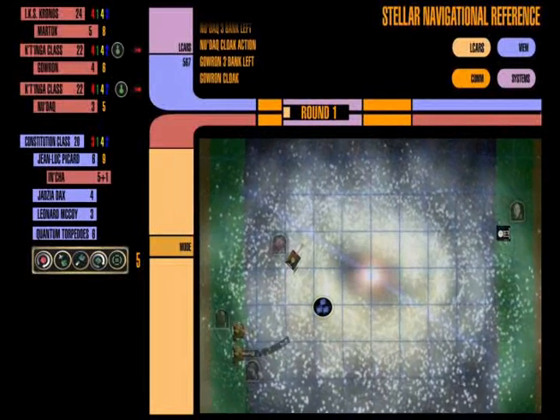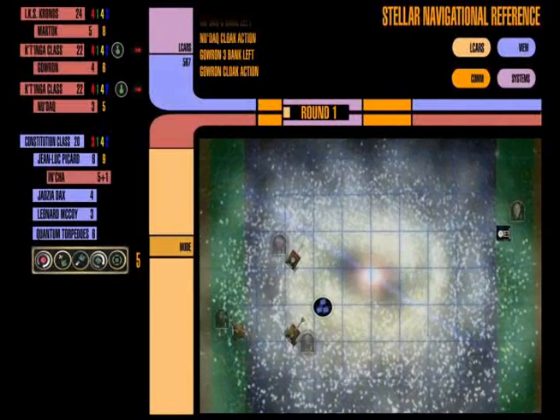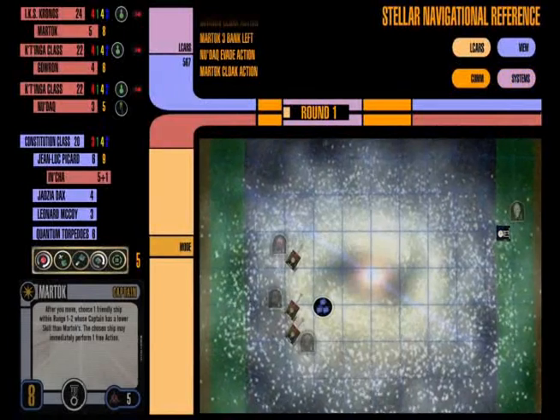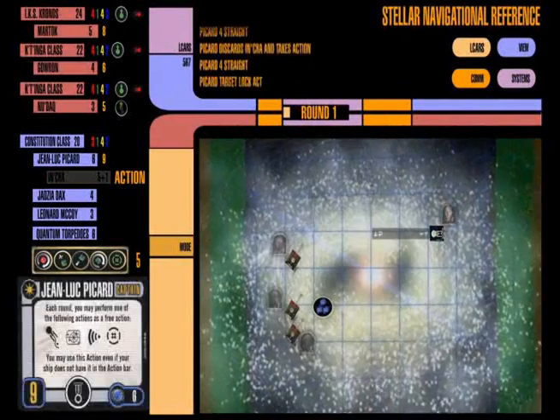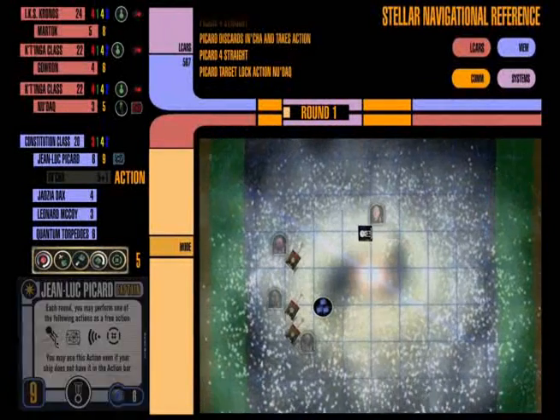Okay, we choose our maneuvers. I'm making all three of my ships bank off to the left, and I'm cloaking everybody. My plan is to move forward four — I'm going to discard Inshah — and then as I'm getting within range on the first turn, I can actually get a target lock and get those quantum torpedoes out.